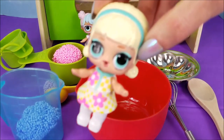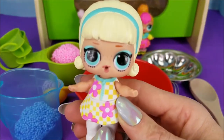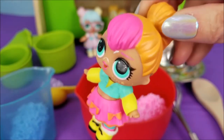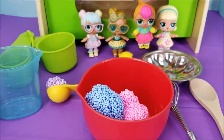Go Go Girl, what's the first ingredient that we're putting in today? We are going to put in one cup of flour. One cup of flour coming right up. Neon Cutie, what you got? I've got some water. Let's pour in our water.